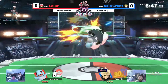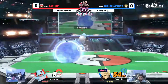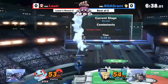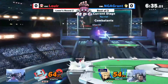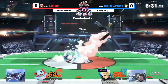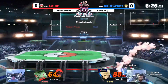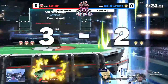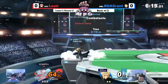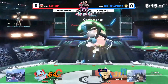Up air already from Grant with the up B, up air — tries to use the limit gauge but couldn't nail it there. They're both neck and neck still: 64 to 68, 79. Switching over to Ivysaur as Grant loses the stock, and Luda takes the lead — it's now 3 to 2 at 64 damage already.